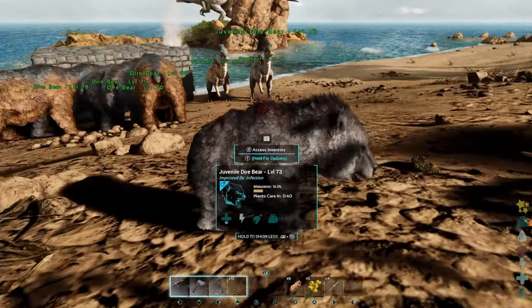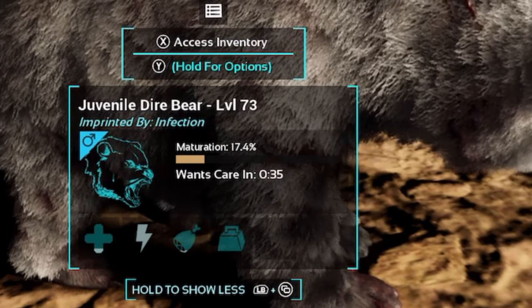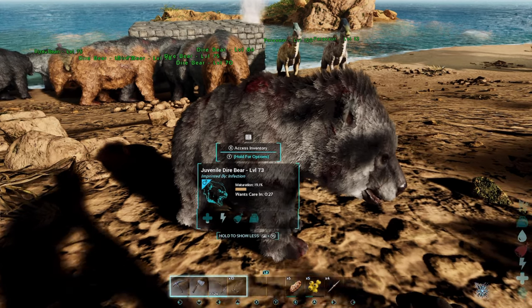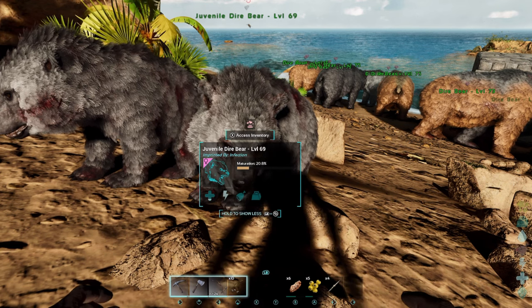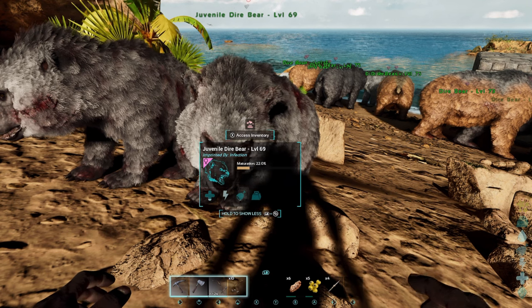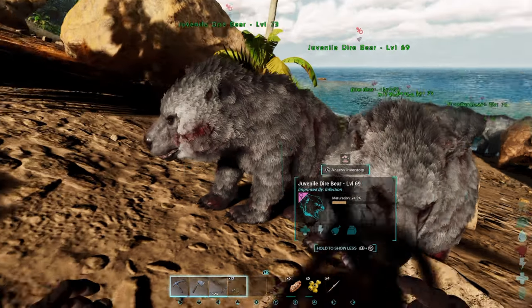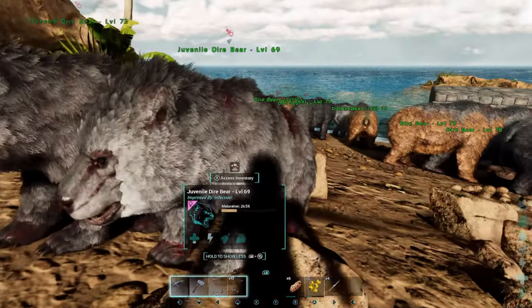I'll use this guy for an example since he just imprinted. As you can see it's going to say 'once care in' and it's going to have a timer — he wants care in about 30 seconds. On official networks this will be much quicker, but I have it sped up here. Once that care is done you're going to see an emblem above their head that looks like a red pacifier, meaning they want to be imprinted. Now there are three different imprints they can ask for: a kibble feed or specific food item, a cuddle, or a walk.